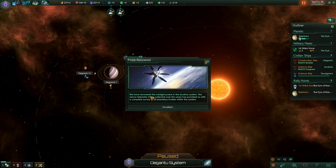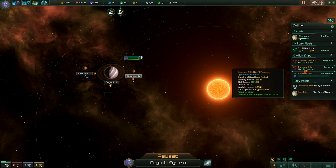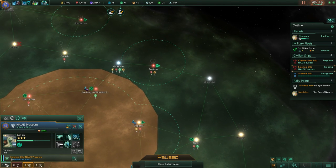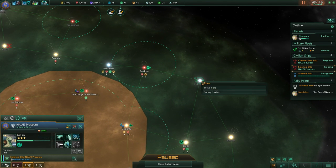We have recovered the sublight probe in the Throodmar system. The sensor telemetry it collected over the years has provided us with a complete survey of all planetary bodies within the system — excellent! But we cannot find any anomalies there anymore. Let's try the Ebenauer system now and see what we'll find.